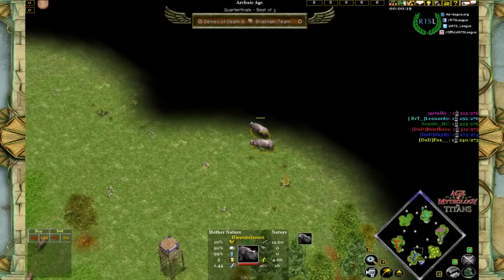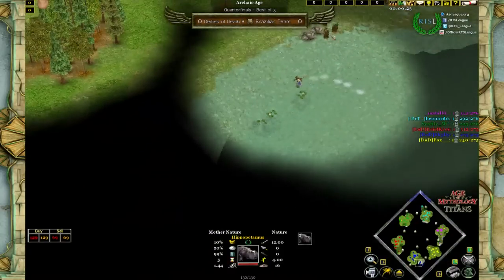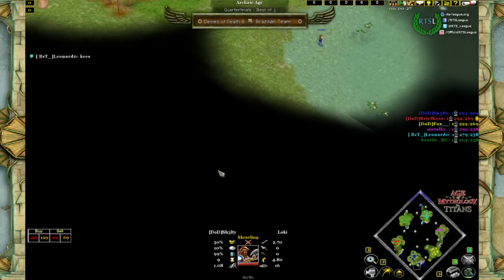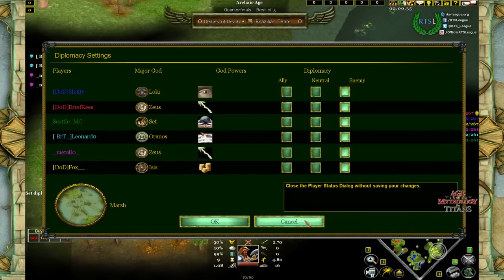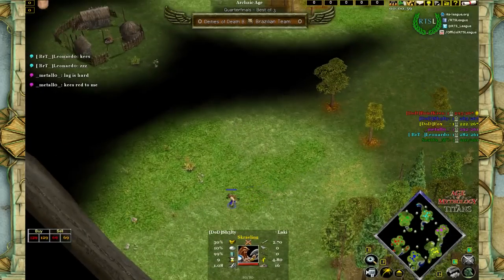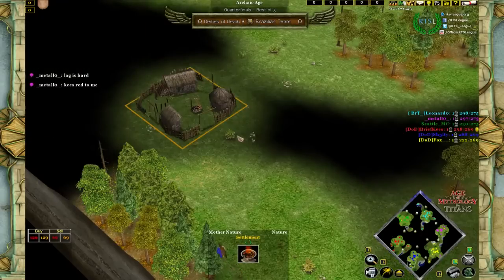In the forefront he already sees some extra hippos, so he knows this map is okay. He doesn't need to scout all that much into the back — he just wants to make sure he knows what's happening and isn't surprised by some potential underworld passage from Metallo. Briefcase is on Zeus, just continuing with this map, and players are already complaining about lag.